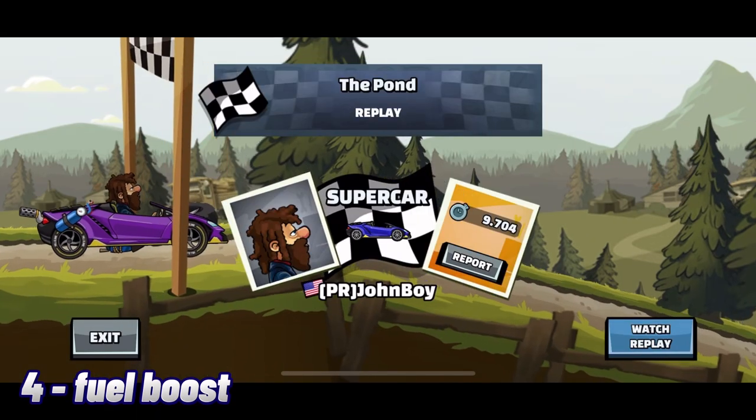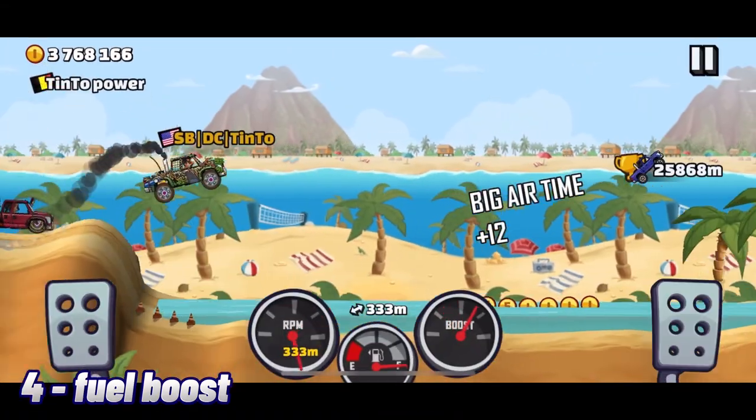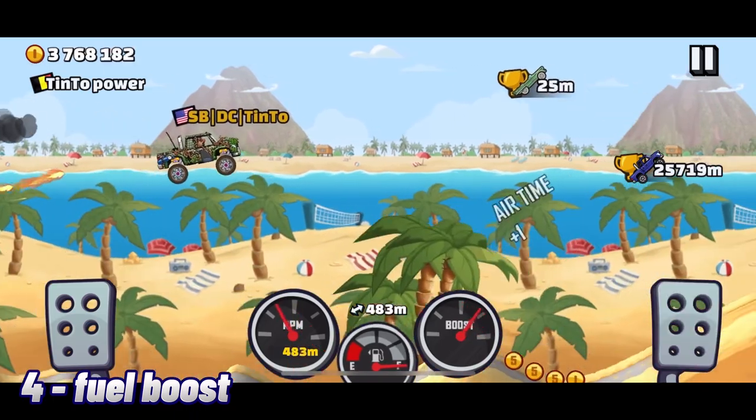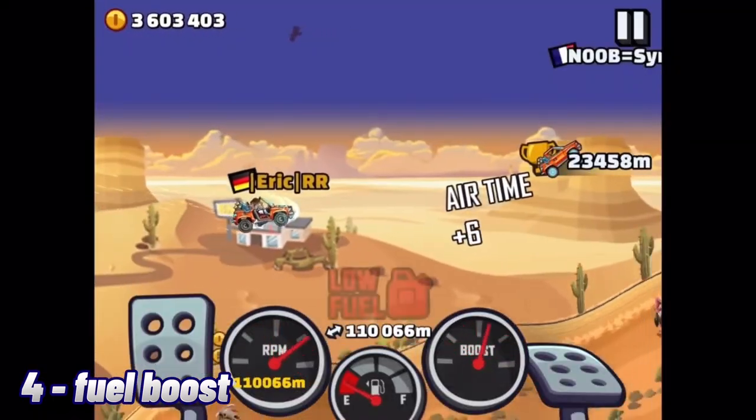Fuel boost. A prime example of a time trial part, because unless you're speedrunning, don't use this part in adventure. It gives you a short-lived boost that doesn't help a lot, as the fuels tend to get less and less common.